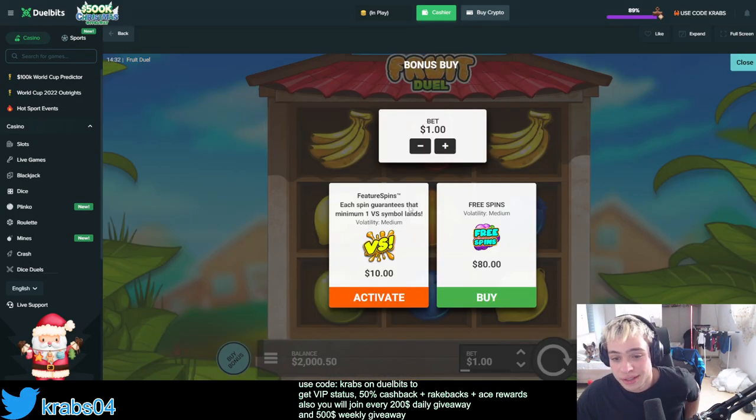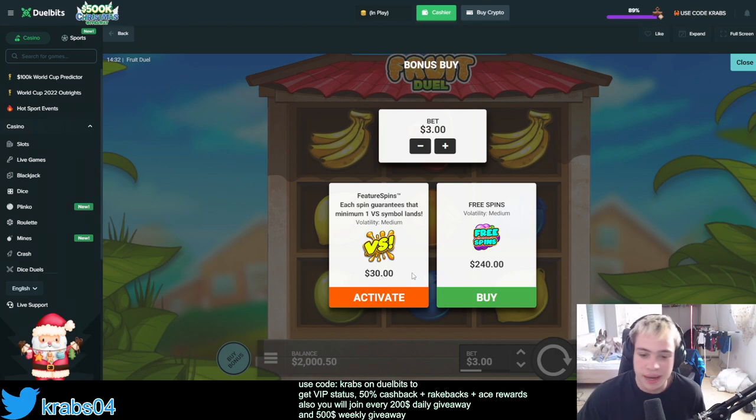Yo, what is up ladies and gentlemen, this is your boy crab04, welcome back to another slot session. Welcome back to DuelBits. Today we're gonna try for the Duel — there are two features: the feature spins that is 10x the bet, and then there is a three-spin classic bonus. The plan for today's video is two to 30 spins, which is gonna be really expensive, and then we do some bonus buys.